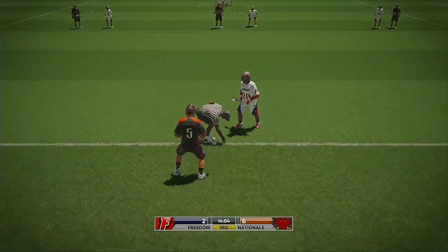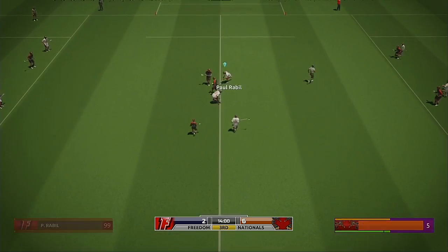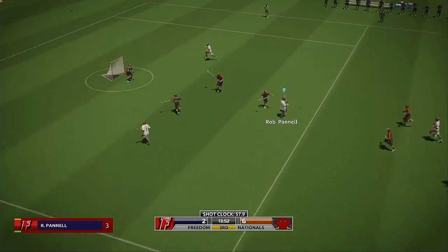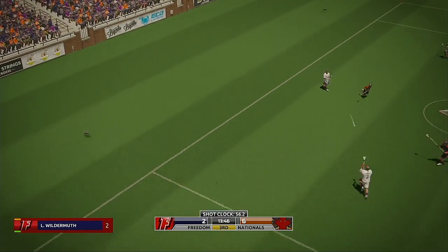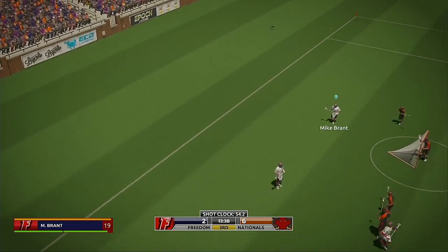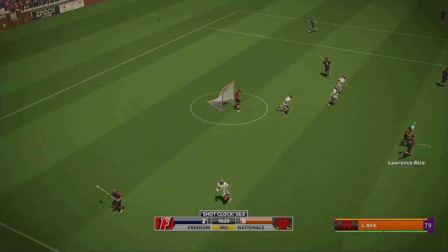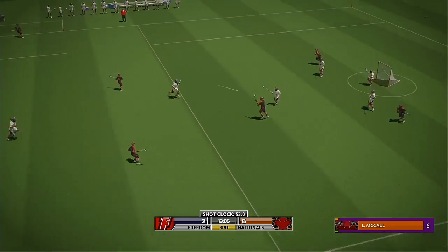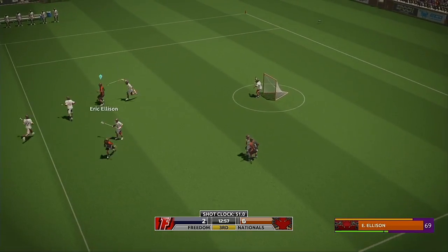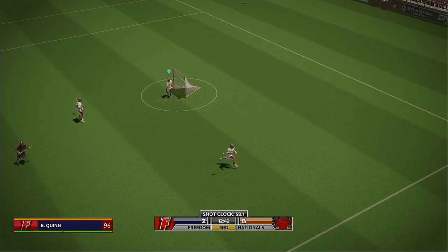It's been pretty even at the X — neither team's been able to dominate so far. Set and ready for the restart. It's 6-2 for the home team. Nice win on the faceoff — Cochran comes out on top. Goes wide, red ball. The away team come up with it. Brady chalks up a save.